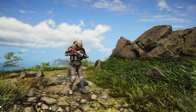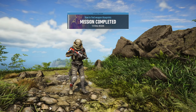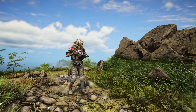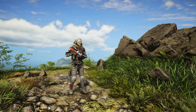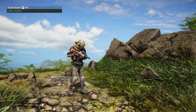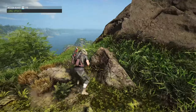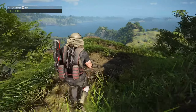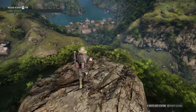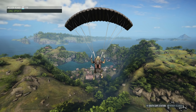Welcome back to Ghost Recon Breakpoint. In this episode we're checking out Flycatcher's P90 - that's what the weapon's called - and we're also dressed up as Flycatcher from the game. If you don't know who Flycatcher is, they're basically an alpha wolf, a tricky person you have to kill throughout the story. Once you do, you unlock the blueprint to get Flycatcher's P90, which is just a different variant of the P90. We've got two of them equipped today.